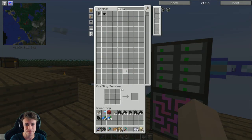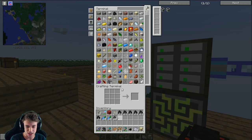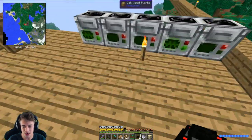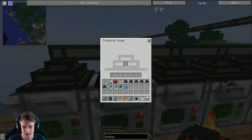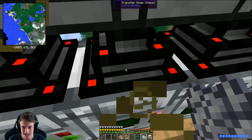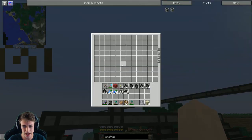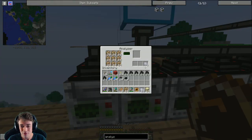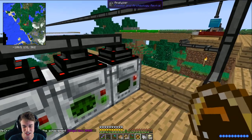I want to see if we have any transfer pipes - yeah we do! I want to see if we can set this up so we don't need to empty them out manually, because that kind of sucks. Let's get a crystal chest and test it out. Does that work? Dang it, I don't think that's working - that would have been so cool though. Let's just give it a go, see if it actually works. No, that's not gonna work.